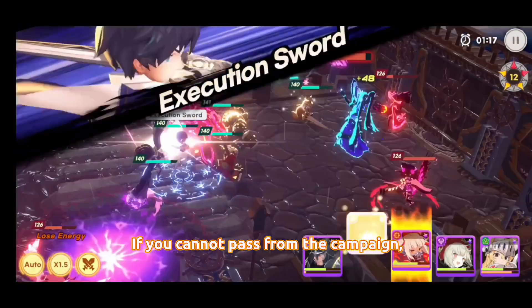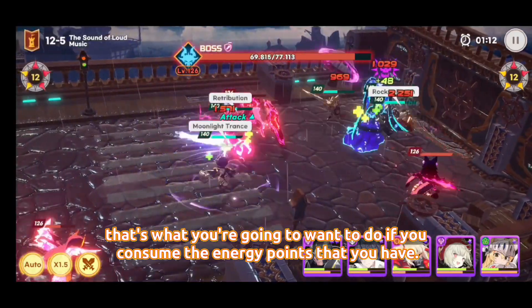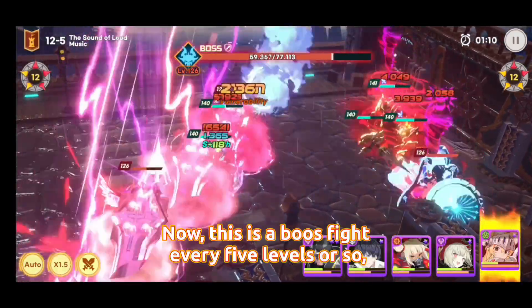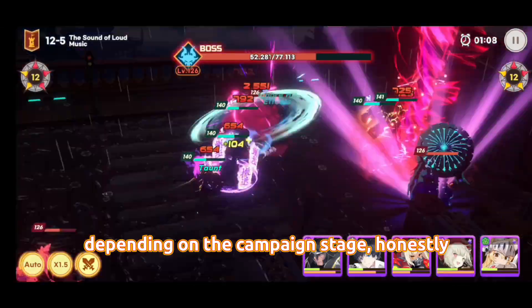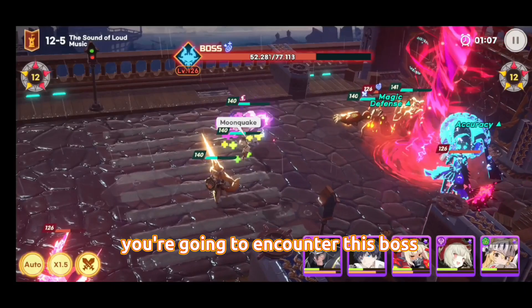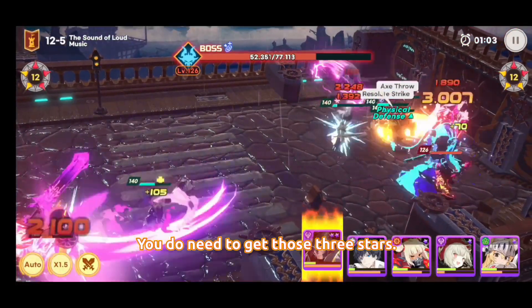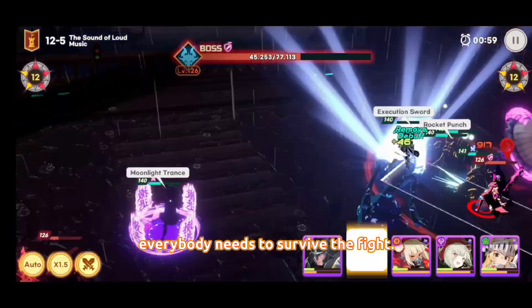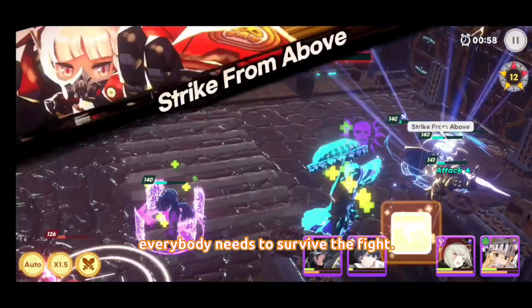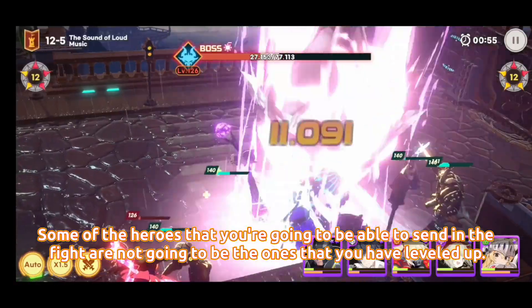In order to consume your energy points, you can sweep a stage to take all its resources. Every five levels or so in the campaign you'll encounter a boss fight. You need to get three stars, and to do that everybody needs to survive the fight. Some of the heroes you're able to send into the fight won't necessarily be your leveled-up ones.